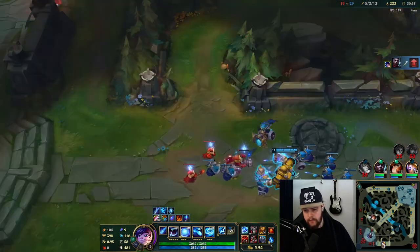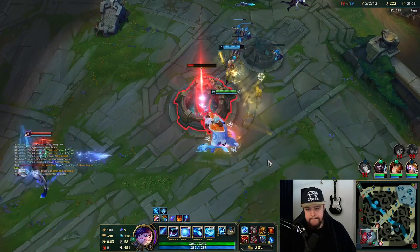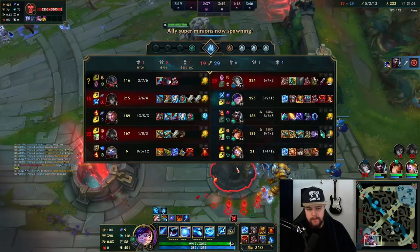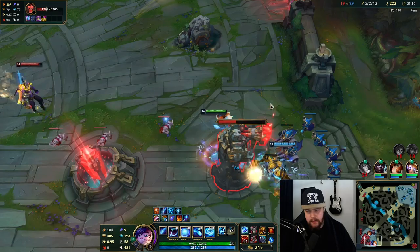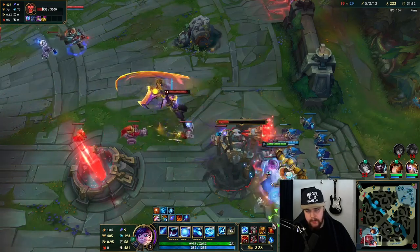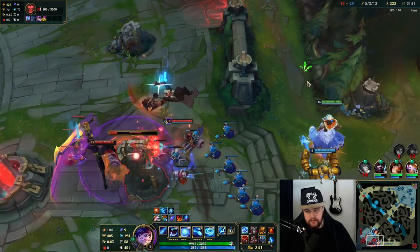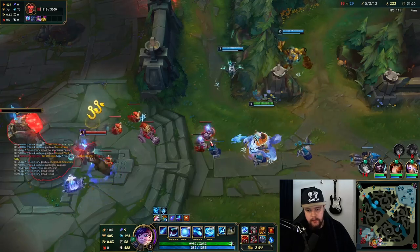Clean this up, then look for bot lane as well. Dragon control is there. We have both Rift Heralds I think as well - I don't know why Echo is not going for this turret. One Echo E stutter-step would have had the turret dead, which would have relieved a lot of map pressure in and of itself.